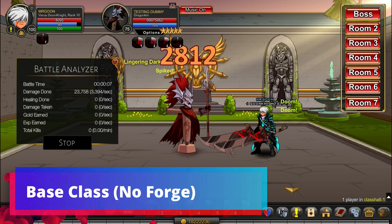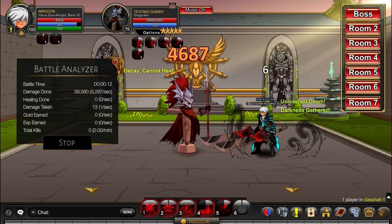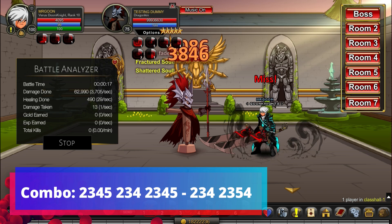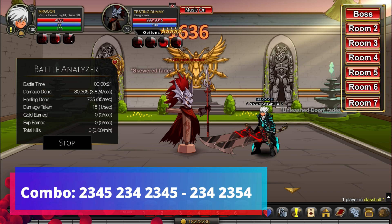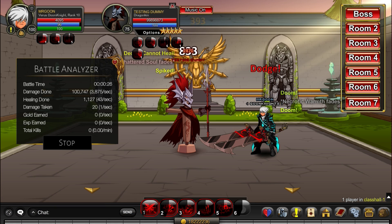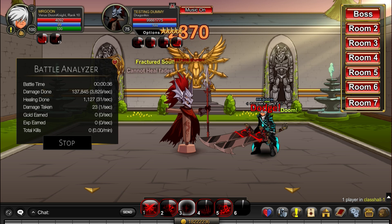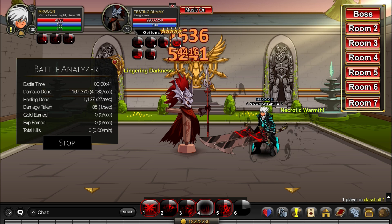Let us begin then with looking at the base class. Those of you who do not have Forge can expect the class to perform in this sort of way, especially when soloing. The combo you want to use is 2-3-4-5, 2-3-4, 2-3-4-5, ending on 2-3-4, 2-3-5-4. The reason you want that specific combo is due to the Doom mechanic — if you look at the auras underneath my name, you'll see the far right one is stacking up quickly. That is the stacks of Doom.